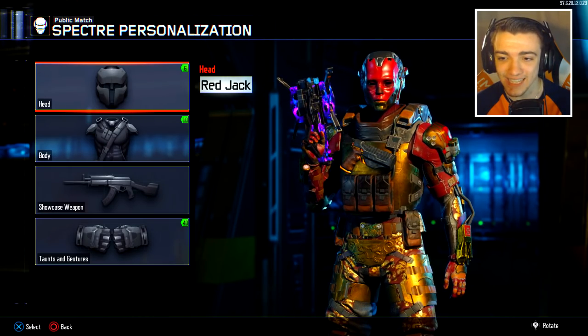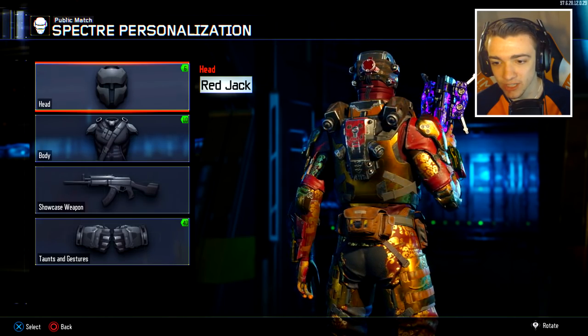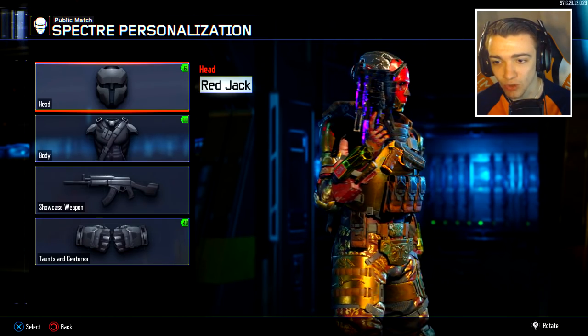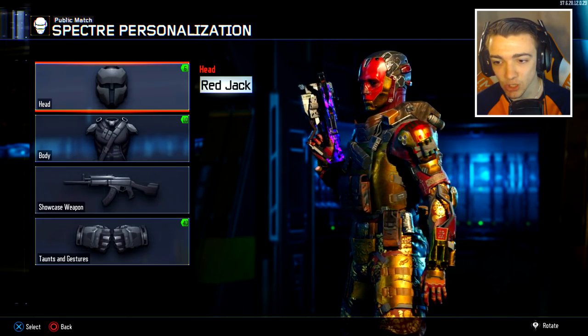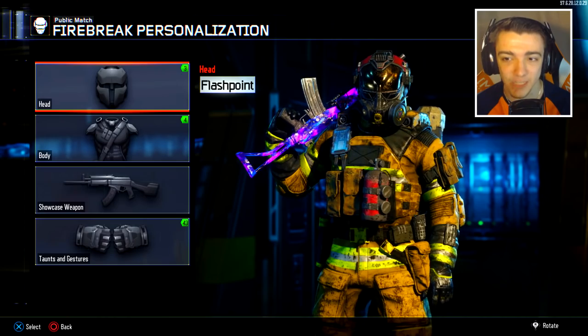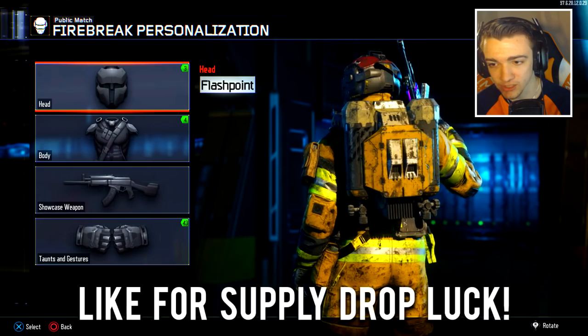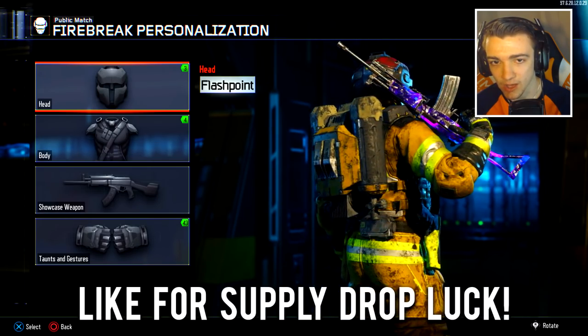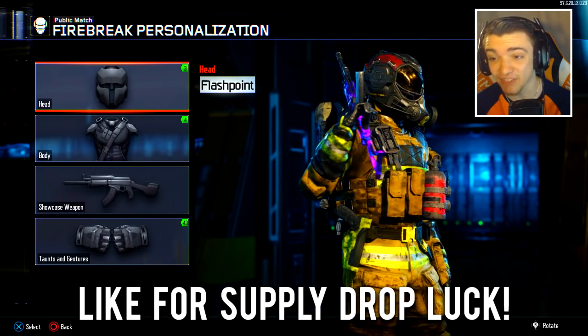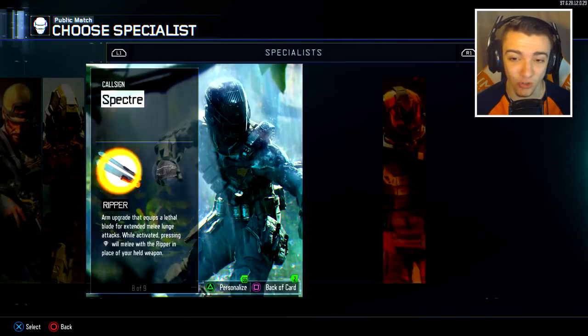Next up, we have the Red Jack skin for the Spectre, as you guys can see. Really really good design — red and gold all around, really clean looking. Let me know if you're going to get this one as well. And last but not least, we have the Flashpoint skin for the Firebreak. Honestly, it just looks like a Fireman suit — it literally just looks like a Fireman suit on the Firebreak, so I guess kind of fitting. They all look really really good.